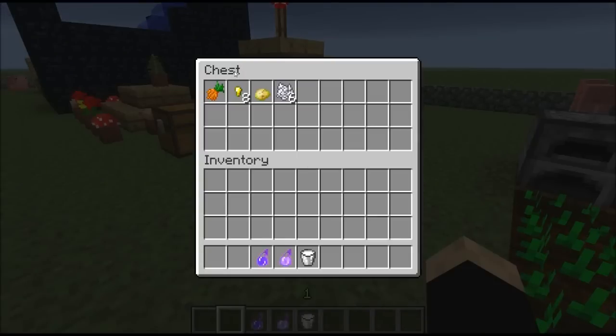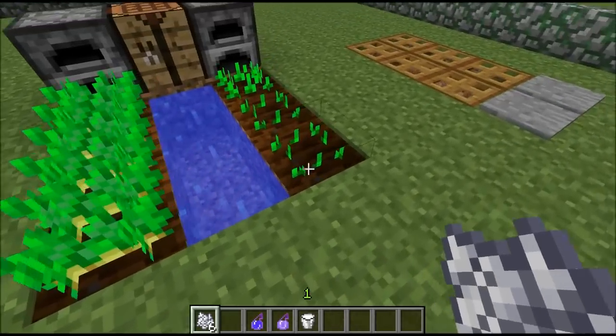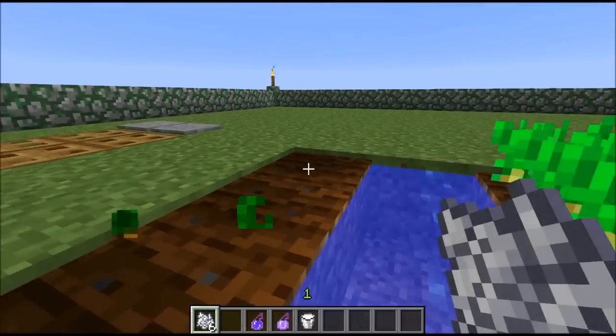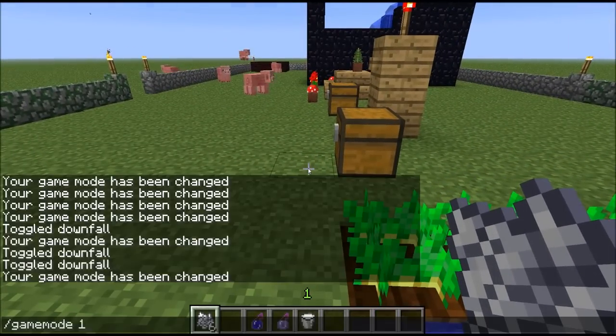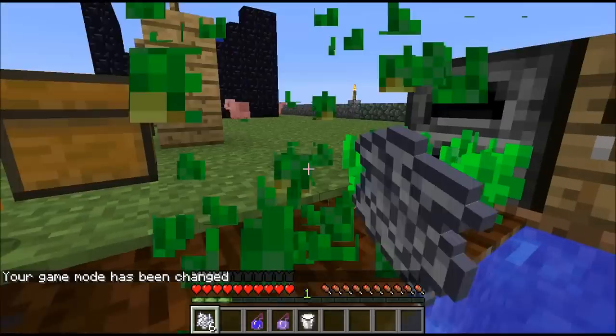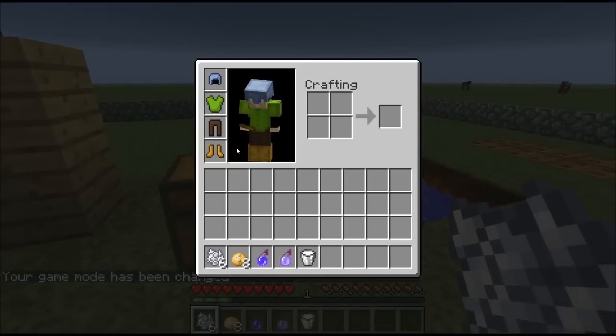One of my favourite new features, along with the dye, is carrots. You can plant carrots by getting a carrot and planting it like you would with anything else. Potatoes also — carrots and potatoes.